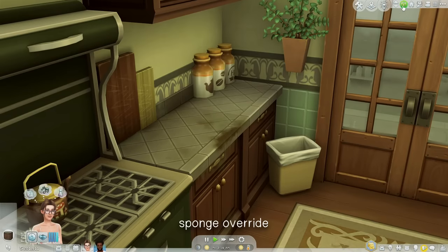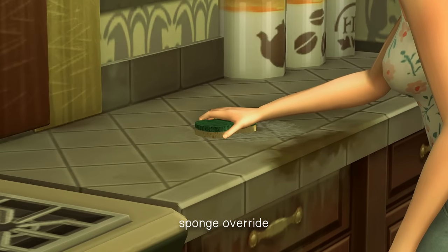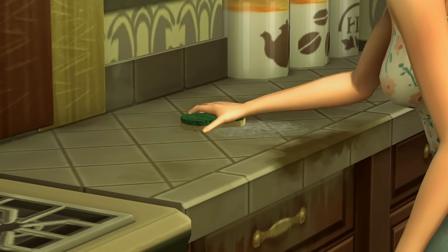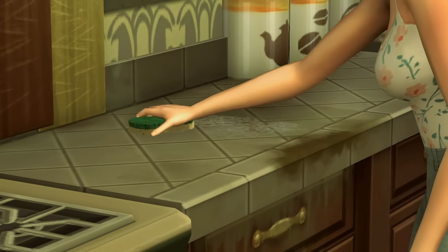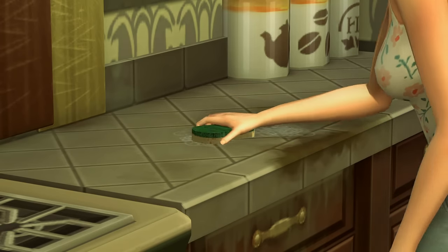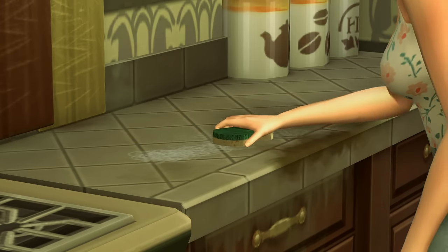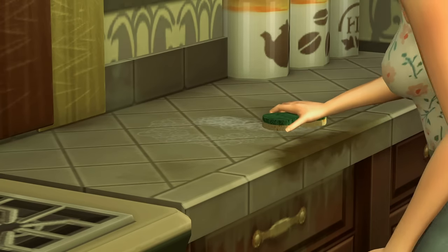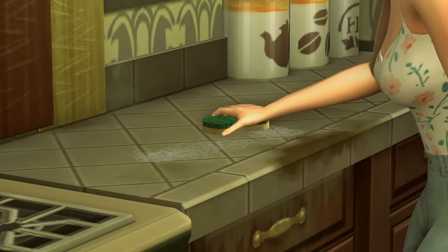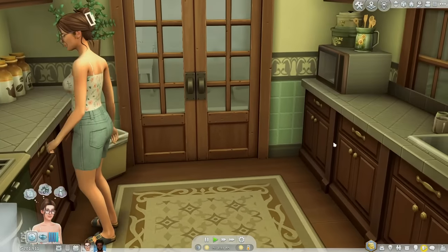The next override is a sponge override by Elkrez. The original Sims 4 sponge is really bulky. There is a yellow version and a pink version — I love it because it's thinner and looks more modern. I'm someone who appreciates the minuscule details no one pays attention to. When your sims wash dishes or clean a surface, you'll have that sponge override.